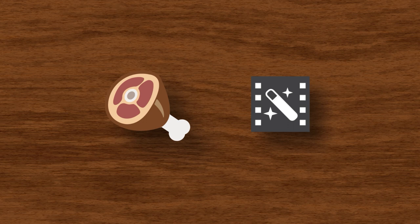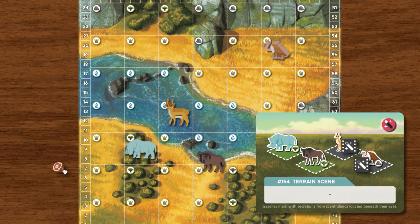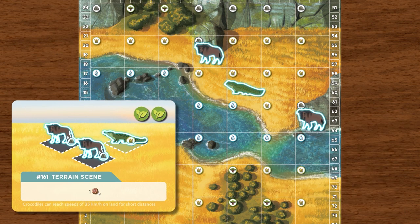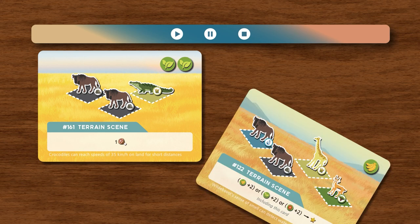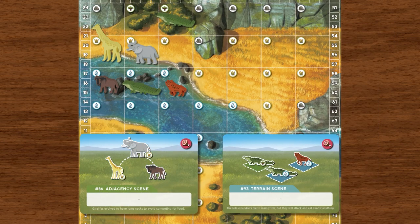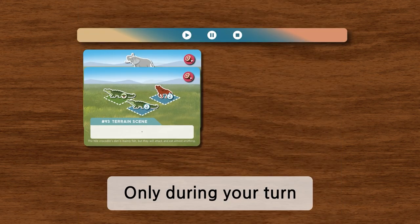Spending a resource is a free action, so if you have food or VFX tokens you want to use, you're free to spend as many as you need during your turn. When you complete a scene card and place it in your video gallery, the reward for completing that card is available immediately. Scene card completion is a free action with no limit, so it can be done at any point during your turn, but only during your turn.